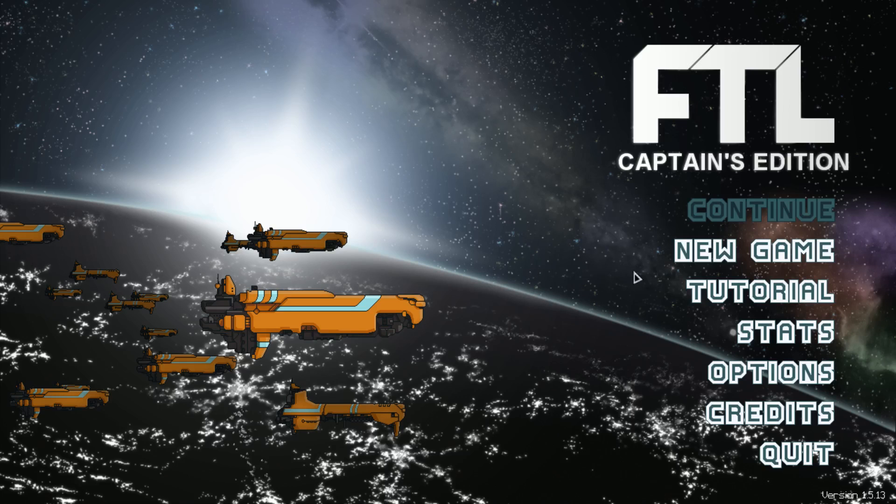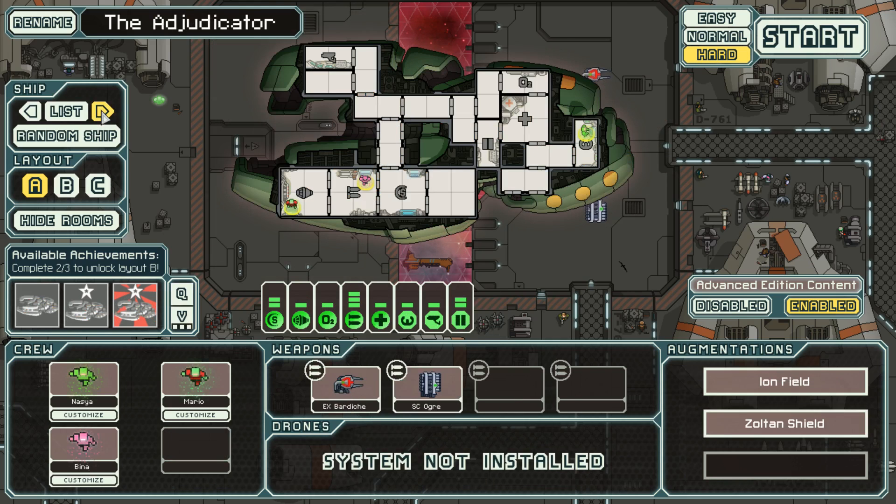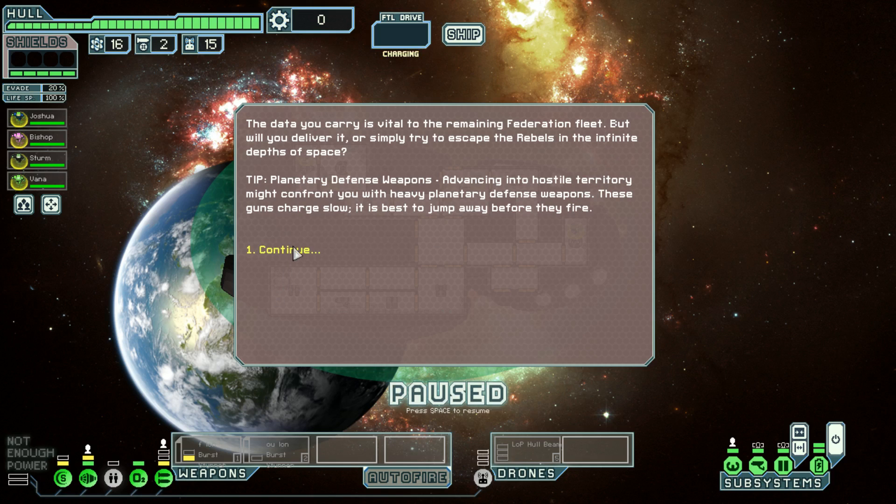Hey folks, Sylvius here. After my inglorious and crushing defeat on the Kestrel — to a random event after getting bashed around by not being able to find a store and everything else going wrong — I figured I would go back to FTL and play the ship I've been wanting to play for a while: the Cerenkov. The ship's kind of hard. Case in point, I just started this recording like five minutes ago and then died in the first encounter.